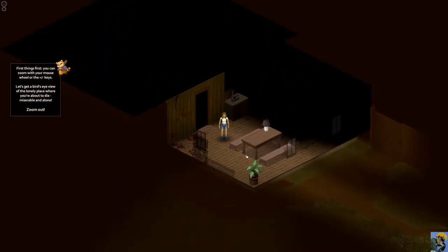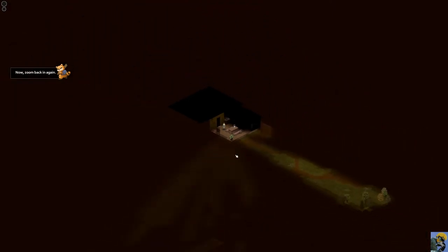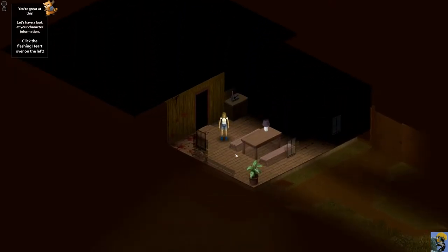First things first, you can zoom with your mouse wheel or the equal or minus keys. Let's get a bird's eye view of the lonely place where you're about to die. I'll say I'm playing this at my monitor's resolution, 4K, which might make things a little small. I cranked the font size up, I could make it bigger, but for right now this is what we're going with.